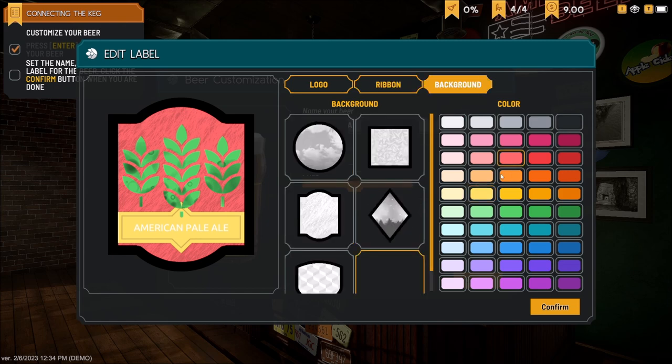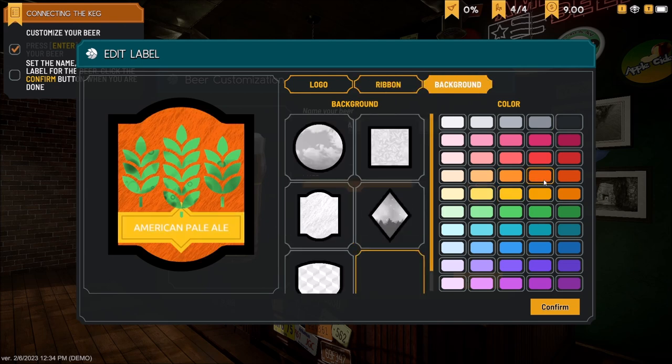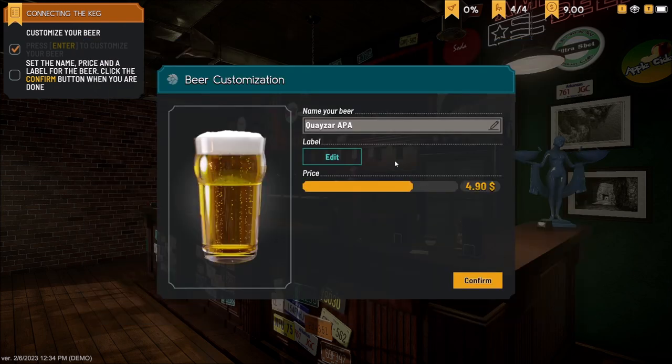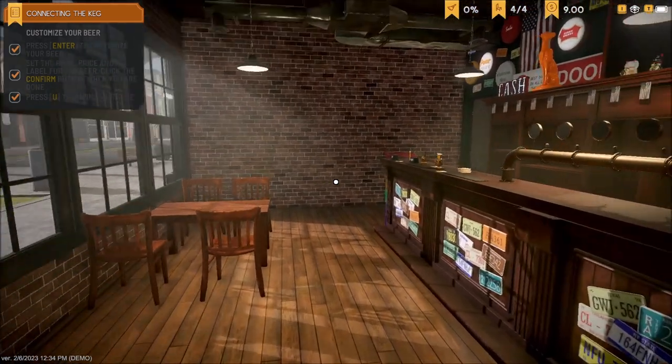Yellow background, being orange — yeah, I think that's what we're gonna do right there. Yellow ribbon, orange background. This kind of goes with my Quasar's Quest logo. There we go — confirm. And now we can edit the price as well. I can adjust this up a little bit — 520, that works for me.